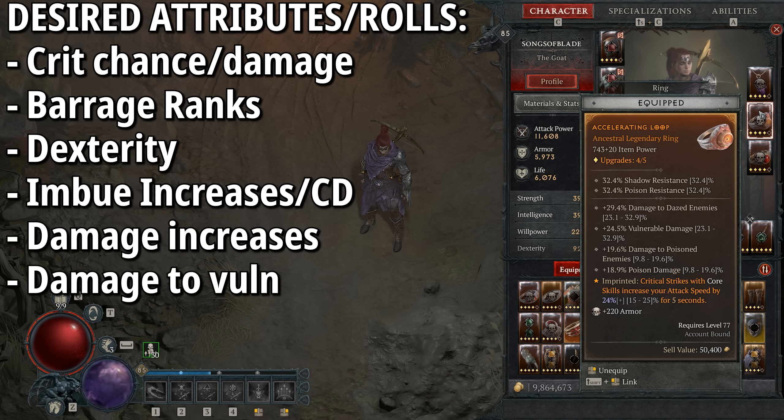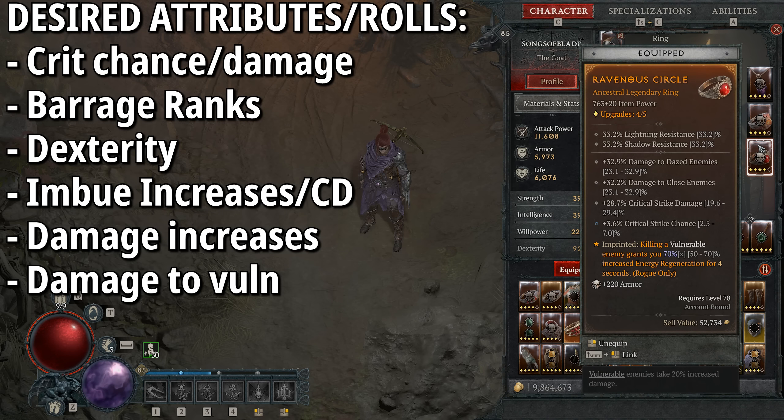For the amulet we have Edgemasters: skills deal up to 15-30% increased damage based on available primary resource when cast. Because we're pretty much always topped up on energy, we're getting a nice damage boost. For rolls, look for imbuement skill damage, and extra ranks into Malice or Exploit for a big boost to damage potential.